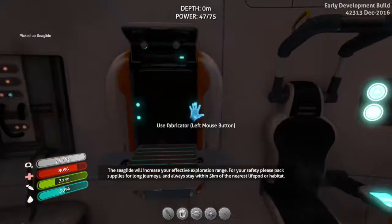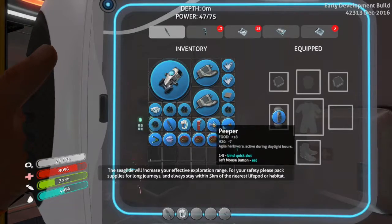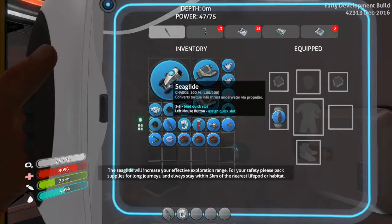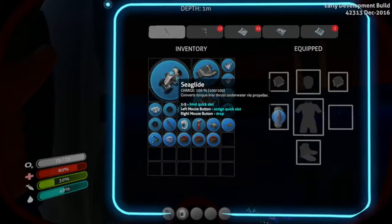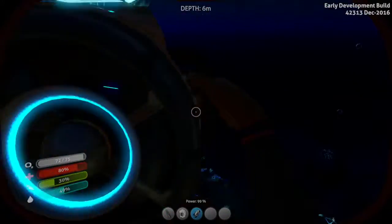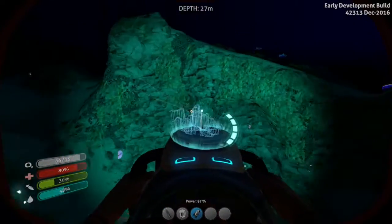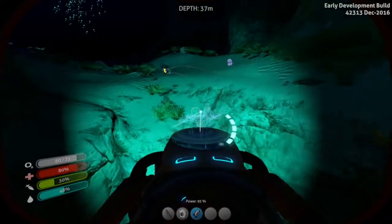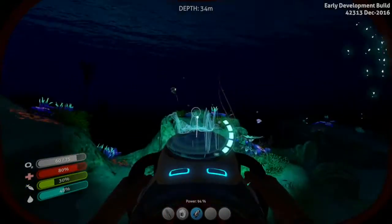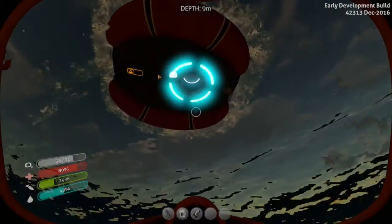Later on we can build battery chargers to replace the batteries in this, but for right now we are actually going to have to keep putting new batteries in it. I'll show you what this does — now we can go faster. Now we can go quite a bit faster, and it's got a little flashlight on the front of it. So let's save the power in it — we're already down to 92% power. Let's preserve that as best as possible.